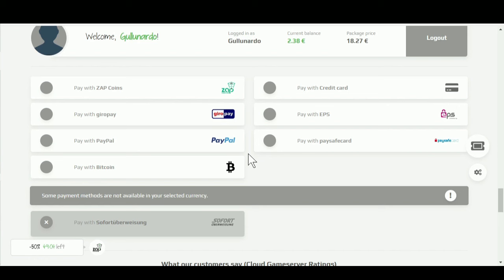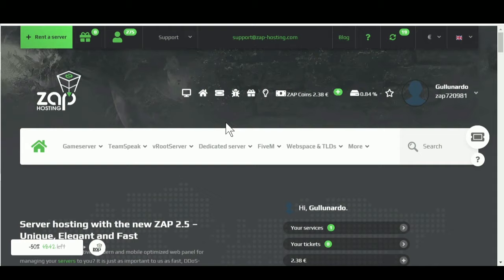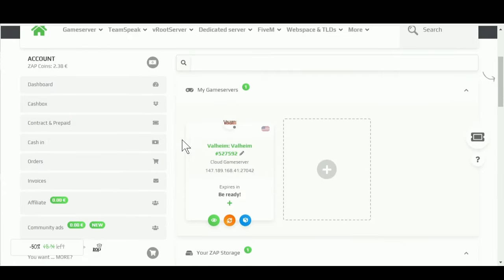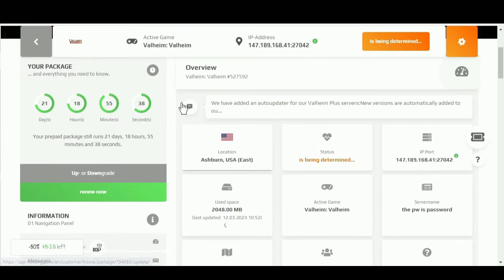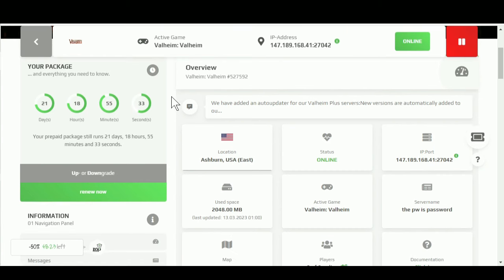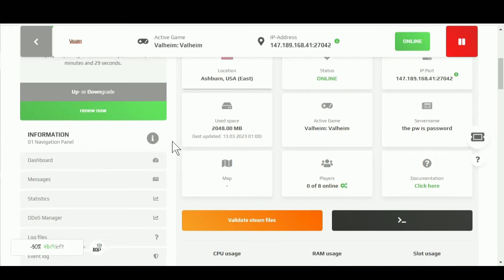Let's go over some of the things you'll need to do with your server to navigate it, maintain it, and take care of it. Once you've purchased your server, you can go to the Zap Hosting main page and then click on the web interface button. This is going to show you all of the different servers that you may have. Click on 'show game server' so that we can just look at our Valheim game server. There's a lot going on here and I'm not going to cover all of the settings — I'm just going to show you where you can get some basics.